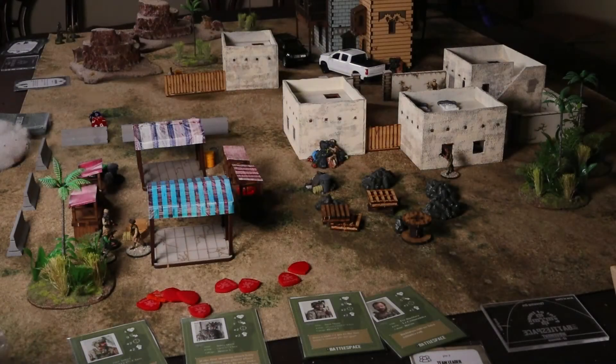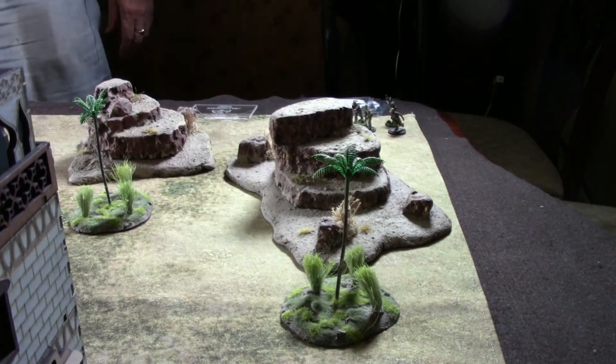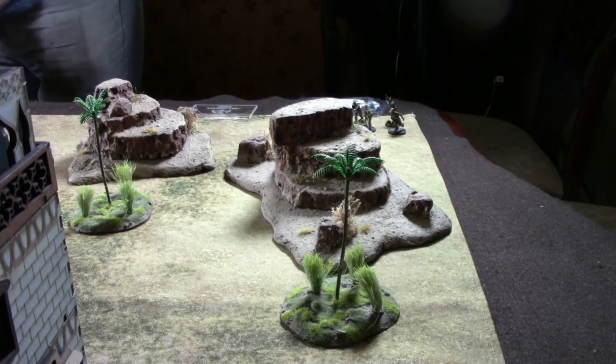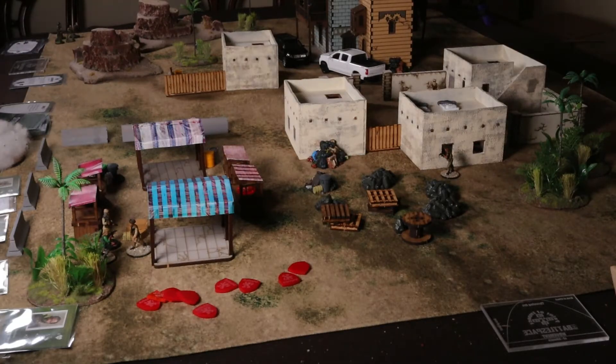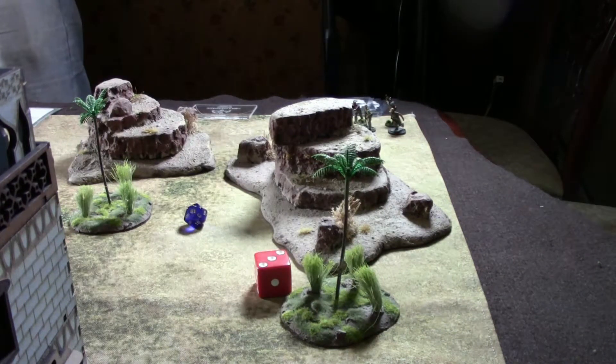We are going to start over. Everybody is within control range of the boss, so they get to activate on fives or higher. We roll for stealth — need a four or higher on a D6 — got a three. Still no stealth. We'll go ahead and activate Bravo-5 first — Trent Sawyer. He activates on a five. Rolls a one. Not good, that's a sit-rep card.